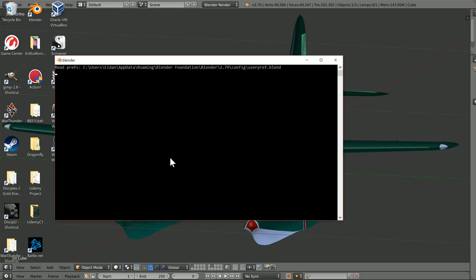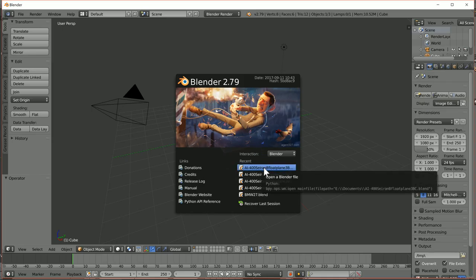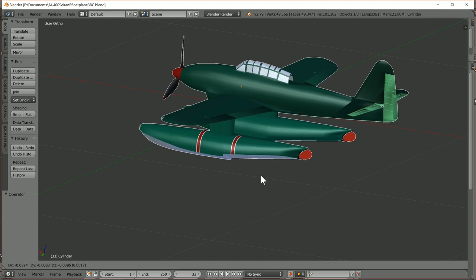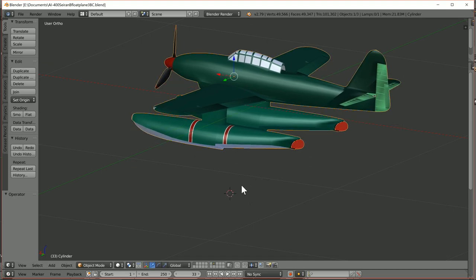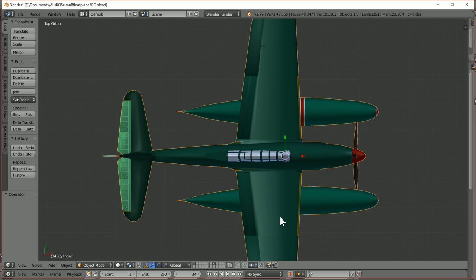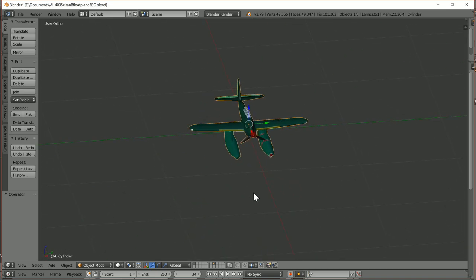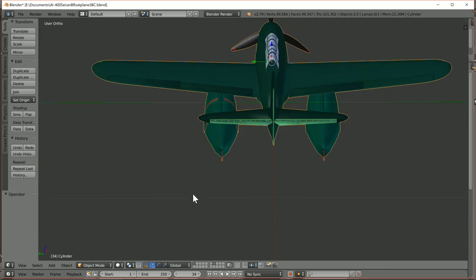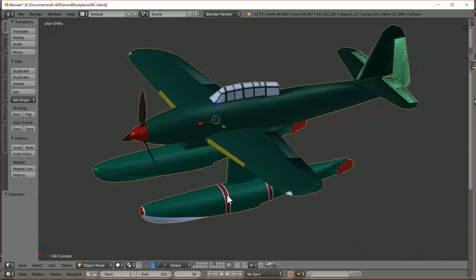I know this is now almost 40 minutes — I need to cut it shorter. I get on rants sometimes. I appreciate it if you've actually sat through this and watched it. So this is my Blender model — this is the M6A1 Seiran. This is what they had flown off the I-400 and the I-401. They actually already had this plane modeled in IL-2 Sturmovik. My prop, which was accurate to one of the blueprints, looks more like a German prop. This actually had an engine licensed from the Germans.